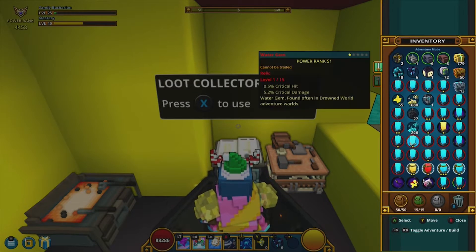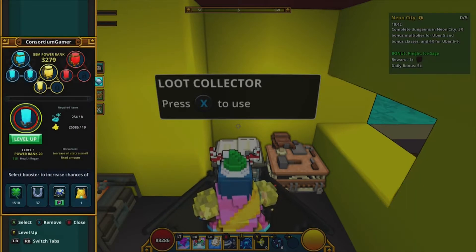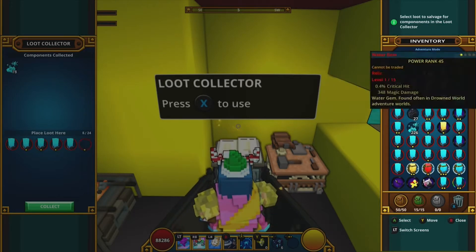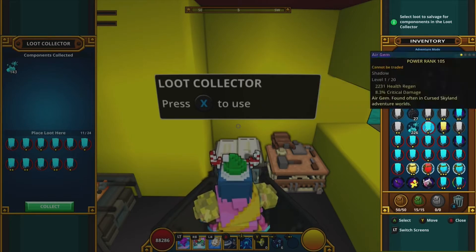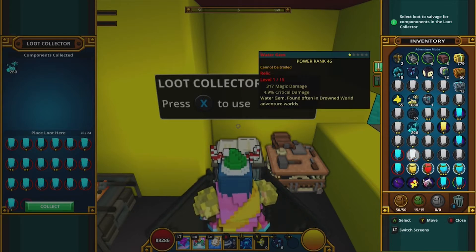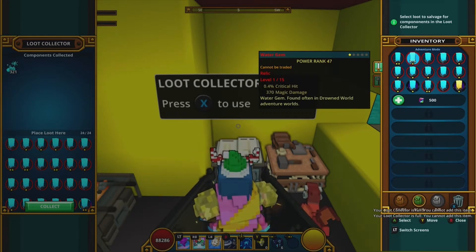From the water boxes we got some shadows: maximum health, critical damage — I'll take it. We also got more resplendents. Another shadow with critical damage came up, plus a two-star shadow with magic damage again. Man, I keep getting magic — my character is not a magic user so that's not ideal.